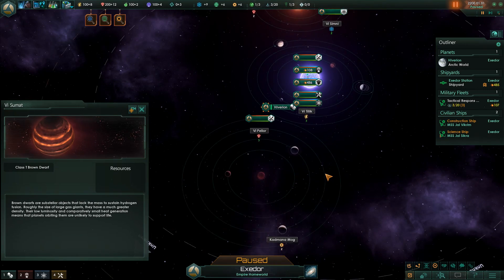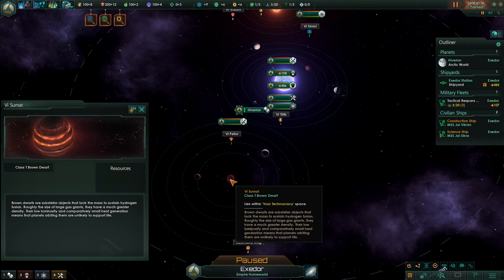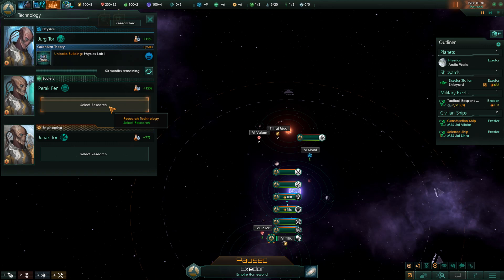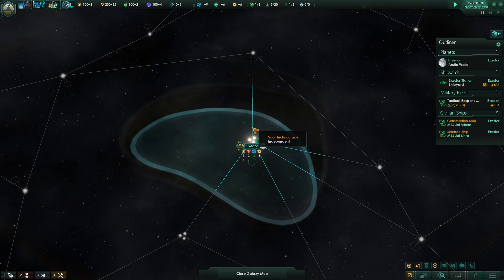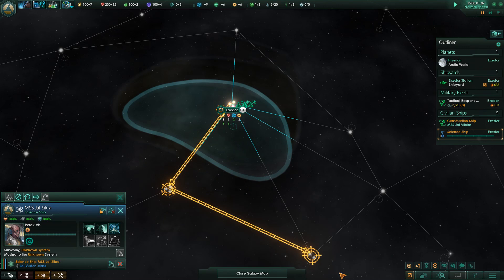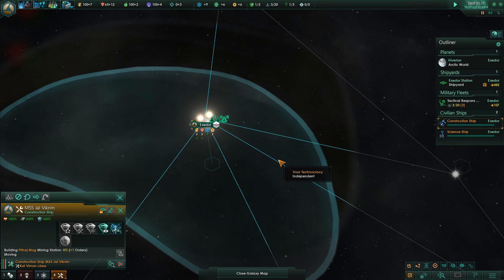We're born in a triple star system with a K-type, an O-type, a B-type star, and a brown dwarf - a T-type brown dwarf. We're already seeing one of the changes that we're getting with 2.1, which is codenamed Niven after Larry Niven, author of Ringworld and the Known Space series and various other things. I'm going to send the science ship out exploring right now.